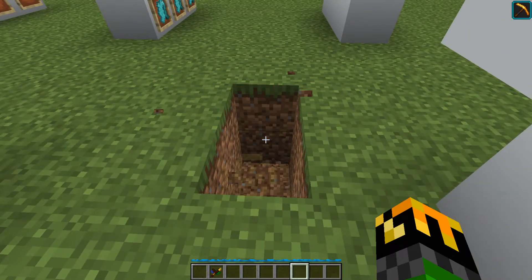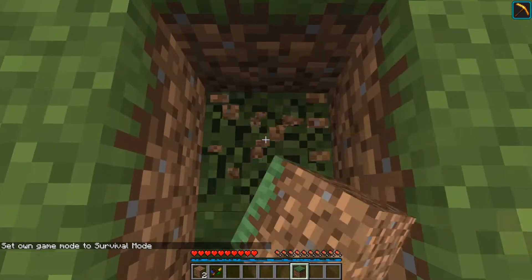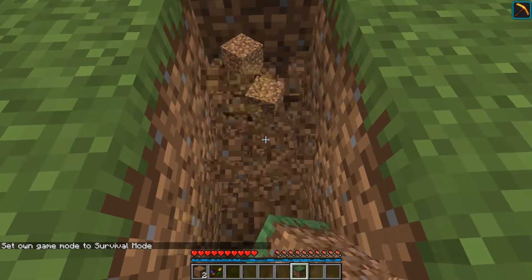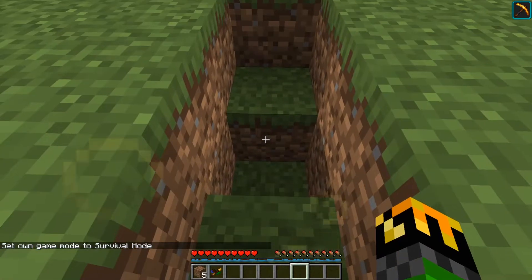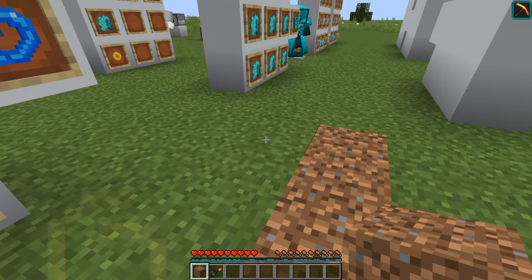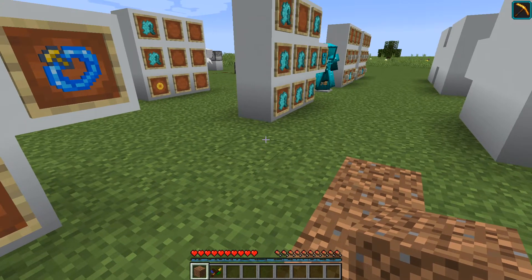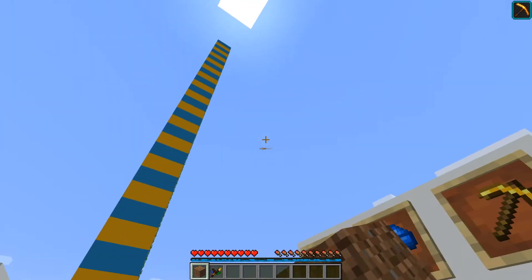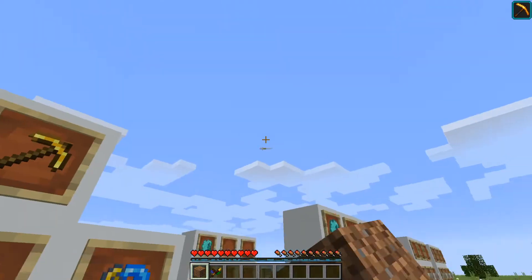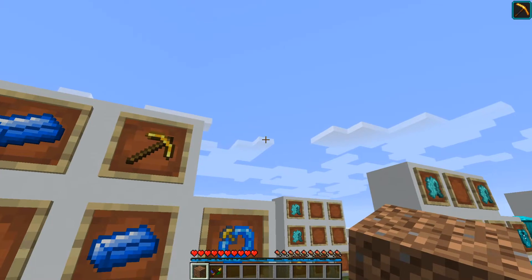So if I decide to dig dirt, not in creative, you can see that I am digging faster than normal. I'll go and place the dirt back. It has made me dig faster and it does use mana every time I dig something, but also every time you basically move your hand. So if I left click like I am here, then it uses up mana.